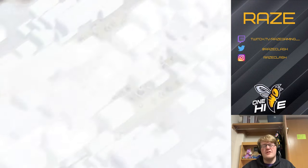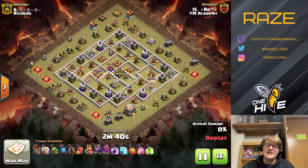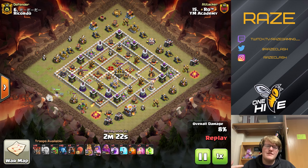Hey guys, welcome to another Clash of Clans video. A couple of days ago we did a town hall 13 queen charge lalo attack strategy video, and now we're going to be looking at town hall 11 — how it differs and how much stronger or less strong it is against the town hall 12 version. We're looking at another war: YM Academy versus Ricordo.